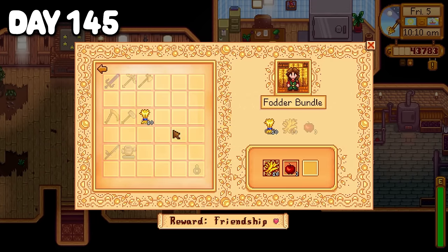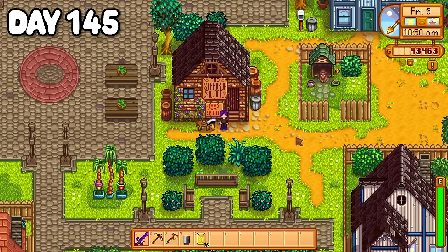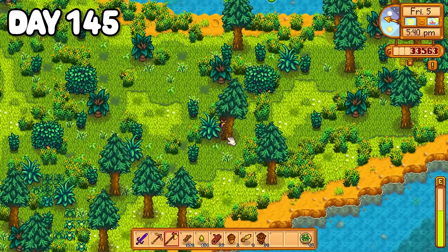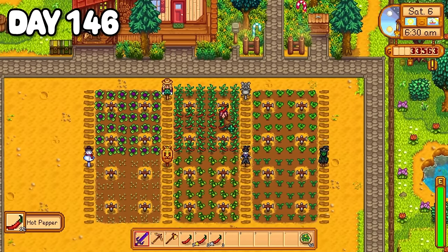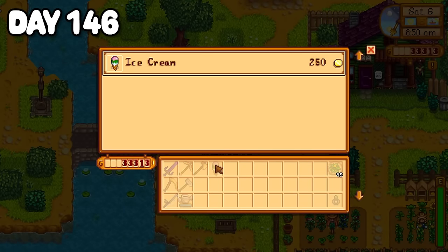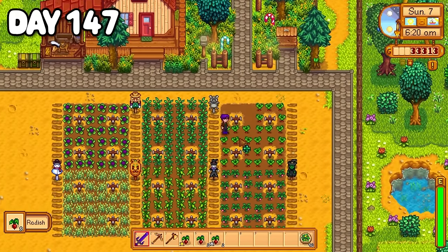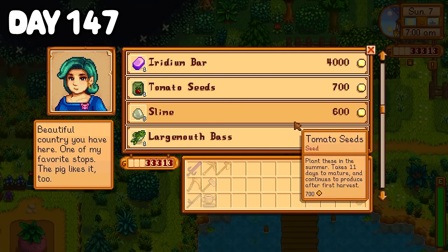I stuck around and waited for Gus to open the saloon so I could stock up on salads as I hadn't really had any real source of energy. I planted some replacement wheat back on the farm and decided to spend the rest of the day chopping trees and stocking up on wood. Day 146 my hot peppers were ready for harvest so I picked them and dumped them into my summer crops chest. Today was Martin's birthday, so I parked my horse up, sneakily got myself an ice cream, and caught Martin on his way to work to hand him a birthday gift. Day 147 my radishes were ready for harvest, so I picked them all and dumped them into my crops chest. I visited the traveling cart — tempted by an iridium bar at 4,000 gold but decided against it. I paid Pierre a visit to buy some replacement seeds, then planted poppy seeds back on the farm and spent the night chopping trees.